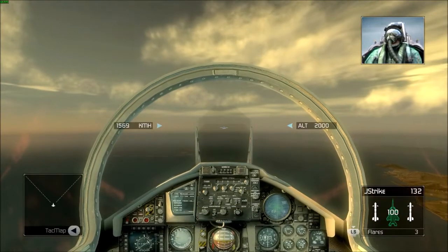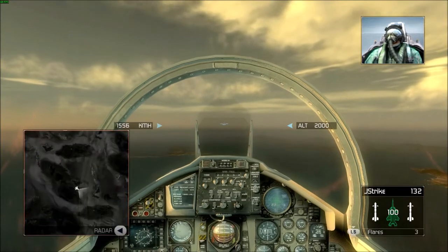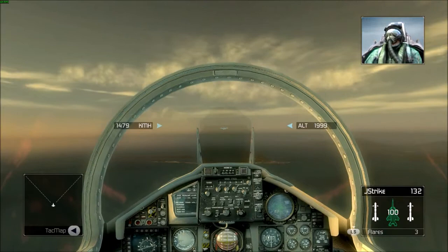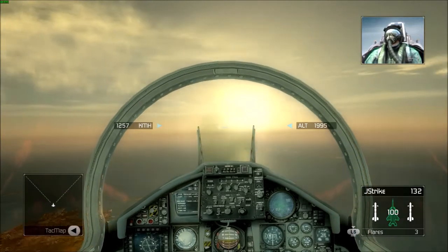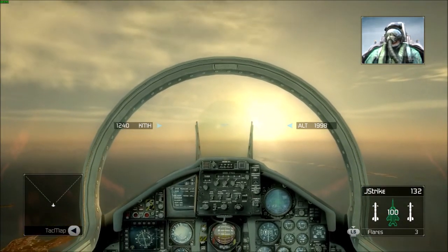Modern aircraft have computer-assisted maneuvering systems designed to prevent a dangerous loss of control. These alpha limiters keep the bird in the air, but they also prevent the pilot from performing radical maneuvers that can give him the upper hand in a dogfight. Today, we are going to deactivate the limiter and familiarize you with unassisted maneuvering.